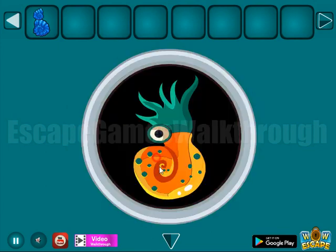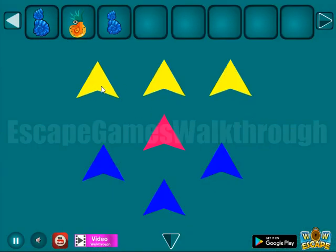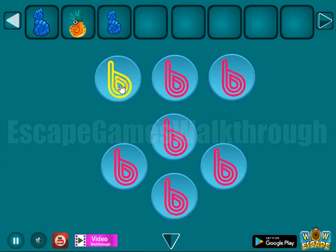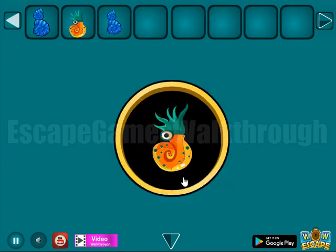Then another hint of color triangles: yellow, red, and blue. Yellow, red, and blue — and we have to use it here on this place.